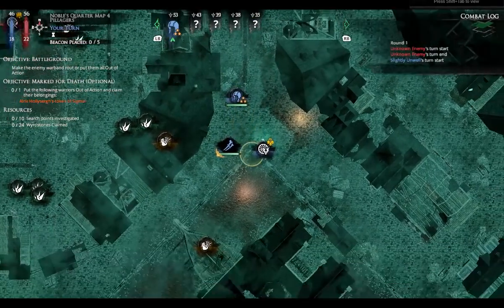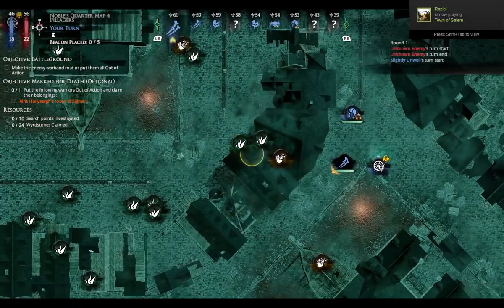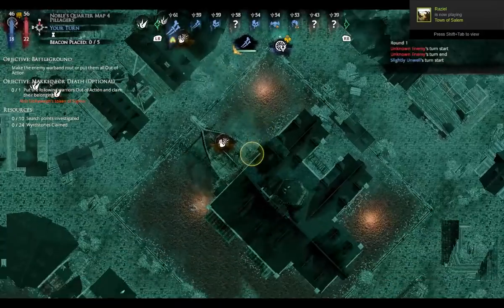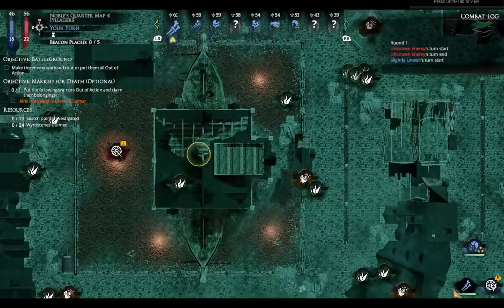These indicators here are my guys. These green stones are what I need for currency. Everything else are just other bits of treasure you can find — which can be gold, which can be weapons, can be potions, all sorts.